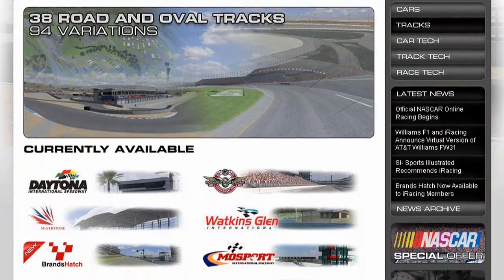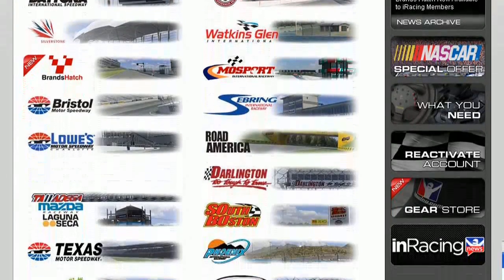Now it's time to move into track development. Our own Sean Cole got to sit down with Greg Hill, director of development at iRacing, to find out how they develop tracks from scratch. When we met Greg he was a bit quiet — engineer type — but the information he gave is just amazing about what goes into building these tracks. iRacing has 38 oval and road tracks with 94 variations, with many more in planning and development.